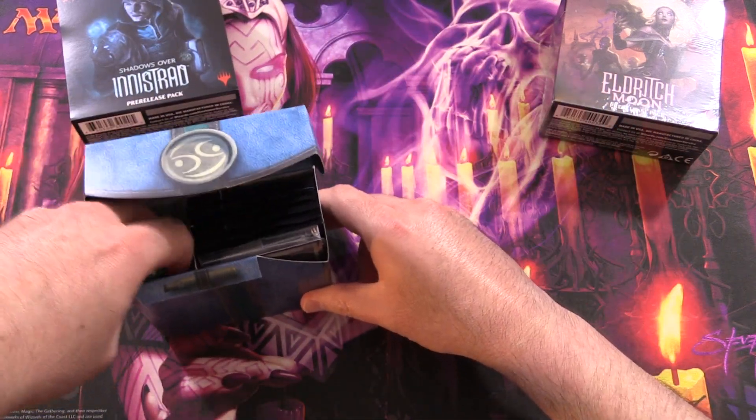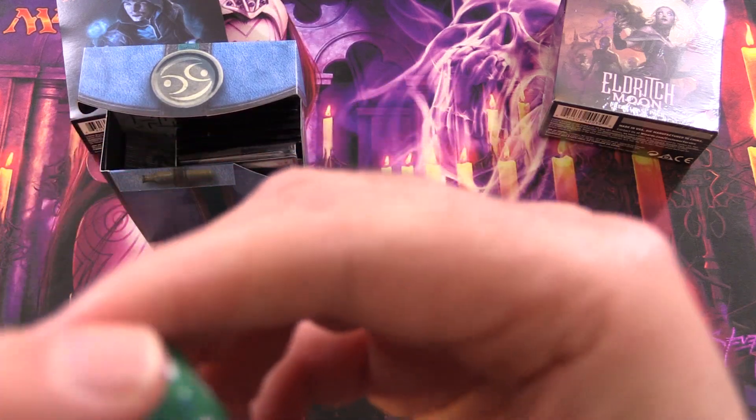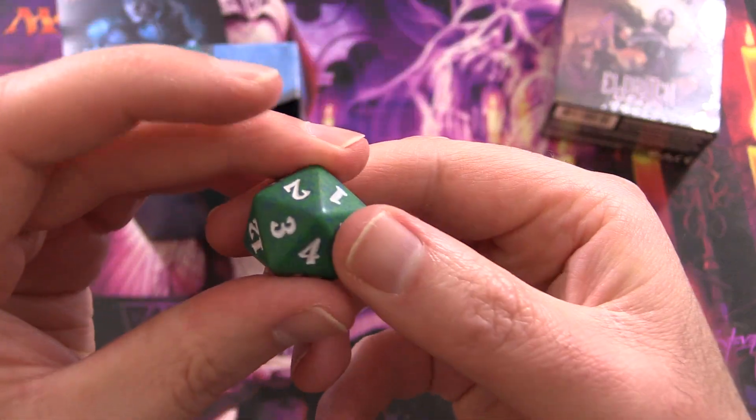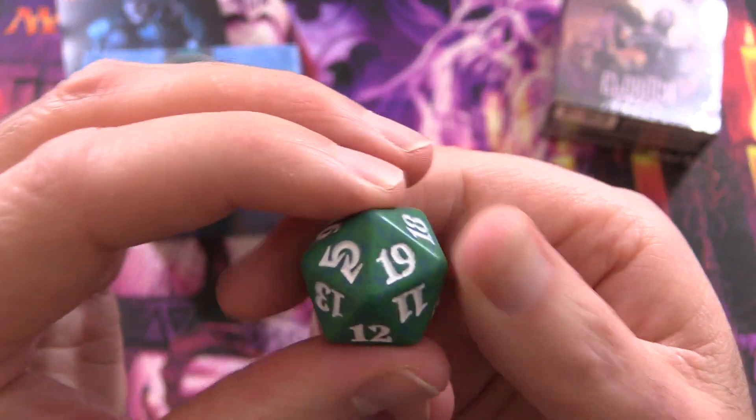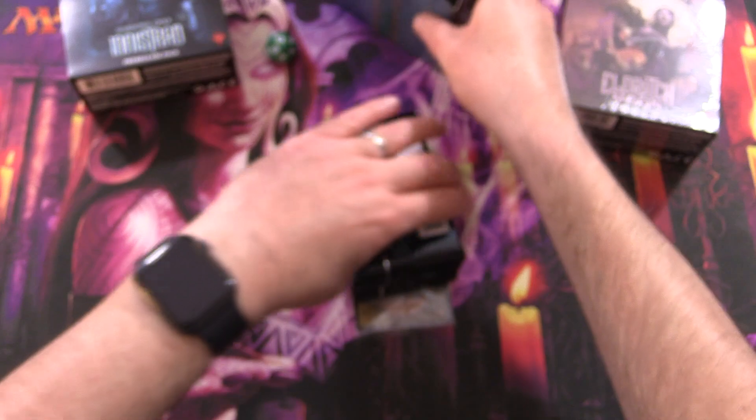We should have a spin-down here. Let's get a look at that — here's the set symbol. Very cool. Let's roll a lucky seven — 17, close enough. So let's see what we get.